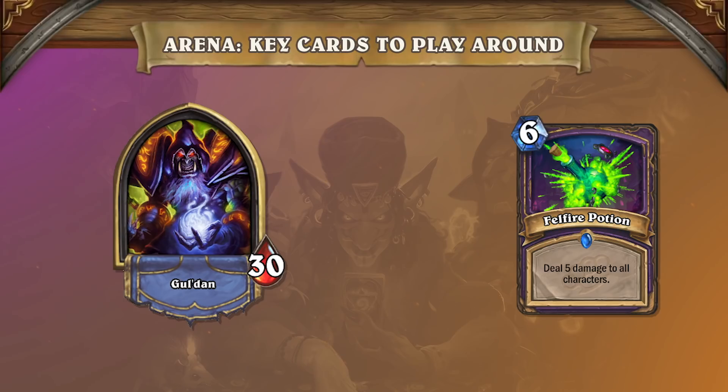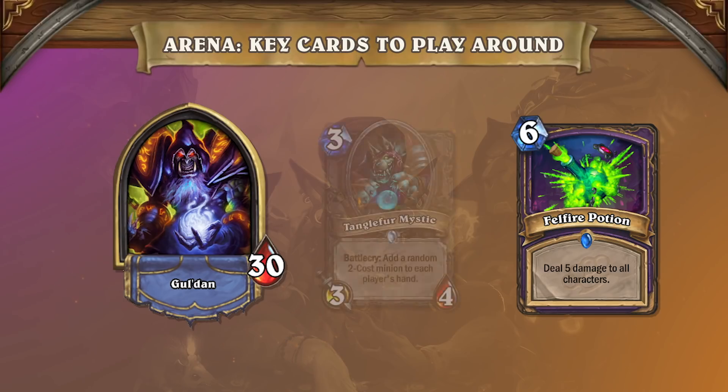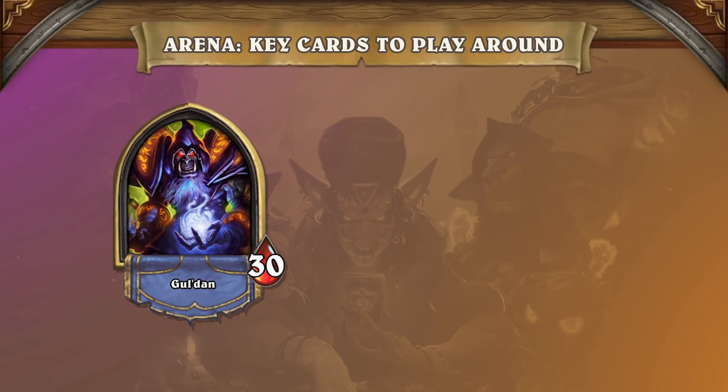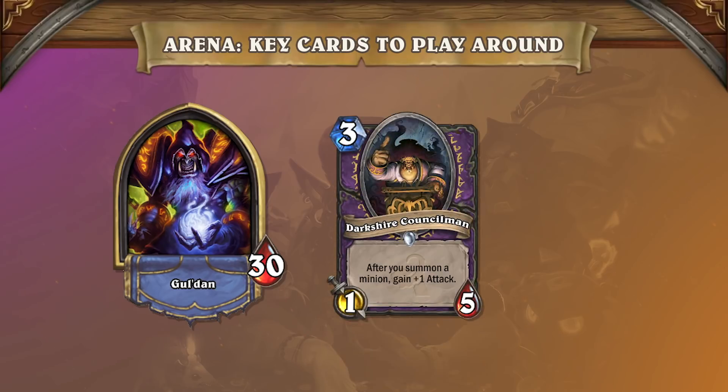Felfire Potion is still a premium card because you often can't play around it. Not many minions have 6 or more health to begin with, and the best way to beat Warlock is still to put on a lot of early game pressure. One interesting card to note is Darkshire Councilman. This card can easily snowball out of control on turn 3, so you have to curve as early as turn 2 to prevent the Councilman from growing out of control.